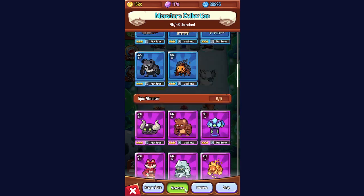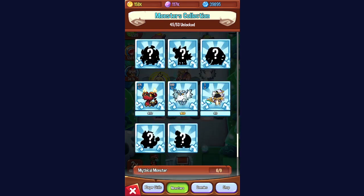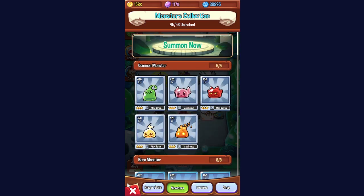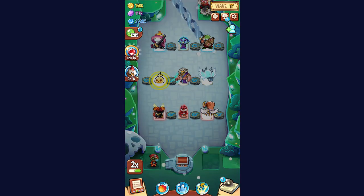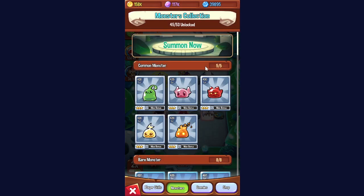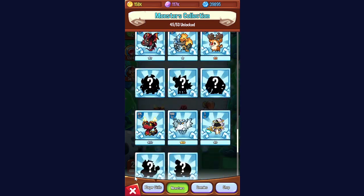To summarize the general leveling order: get to Jr Hard as fast as possible using Mighty and Speedy. From there, upgrade whatever helps you clear a nightmare level. Then upgrade all your cheap units to farm power stones with auto more efficiently. After that, keep upgrading units with gold and power stones for your elemental challenges.